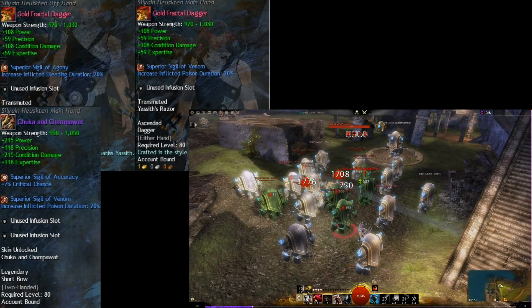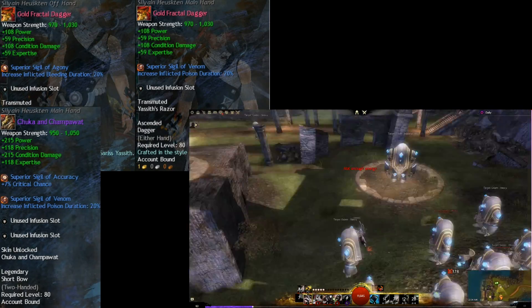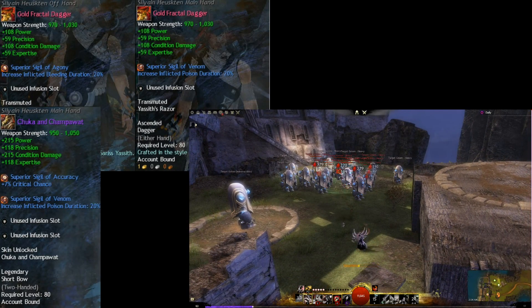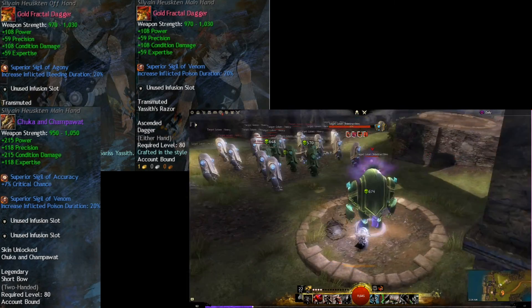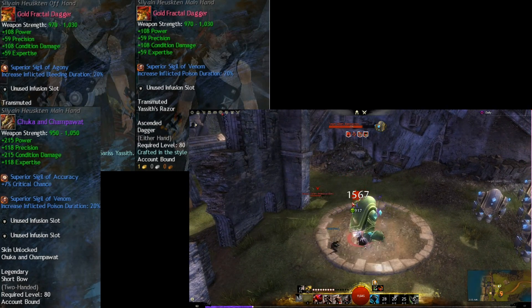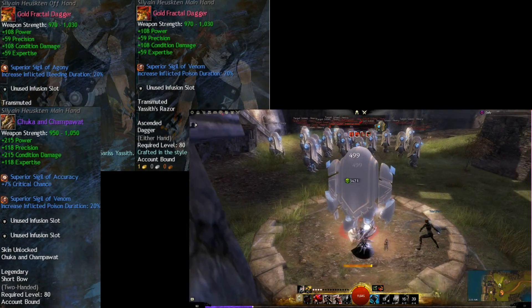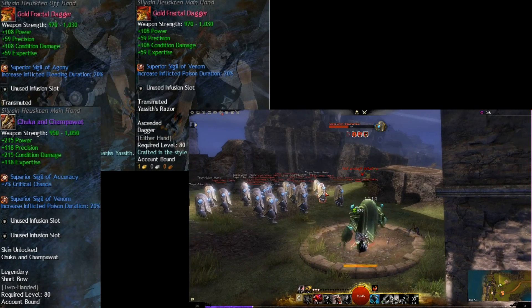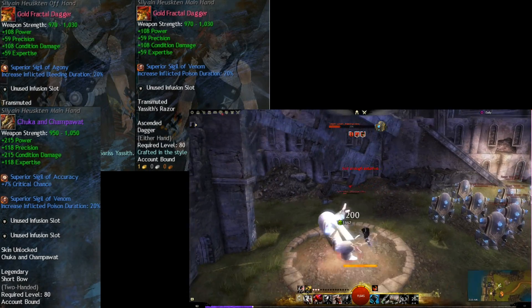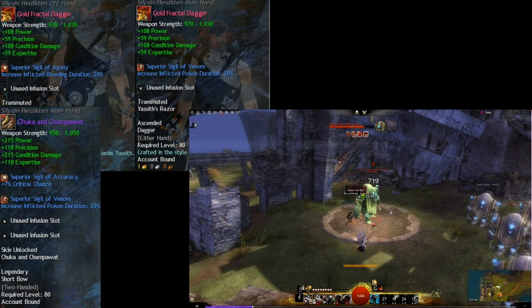For the Short Bow, I use Foon Vipers — or Rampagers if you don't have access to Vipers. For Sigils, the two I use are Superior Sigil of Venom and Superior Sigil of Agony. Alternative Sigil considerations include: Superior Sigil of Accuracy (7% increased Critical Chance), Superior Sigil of Earth (60% chance on Critical Hit to inflict Bleeding), and Superior Sigil of Fire (extra Fire Blast to nearby targets). I use Superior Sigil of Venom as my main, and the other is either Accuracy or Agony — or Sigil of Earth works fine as well.